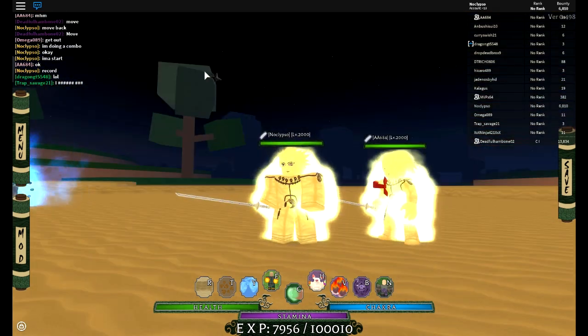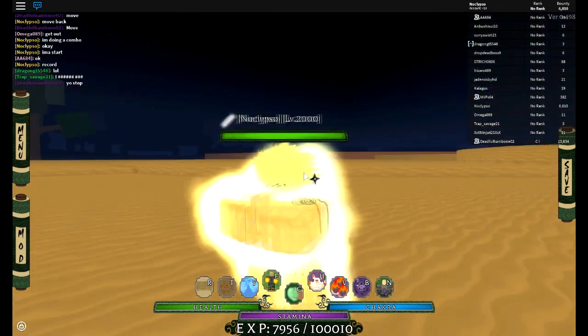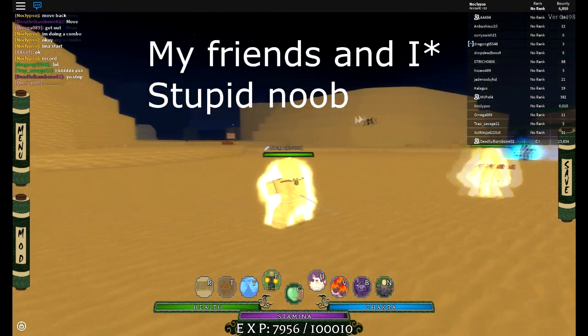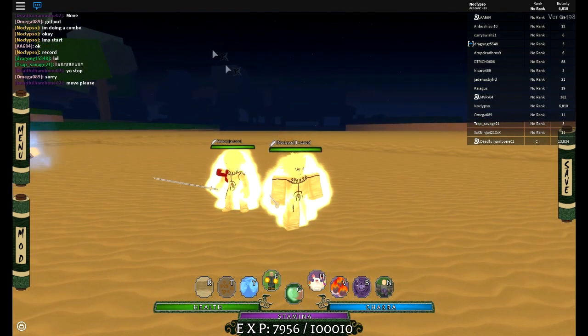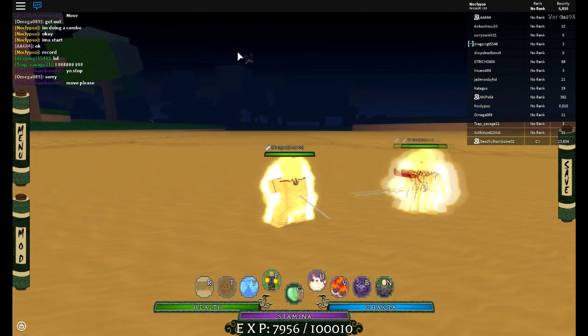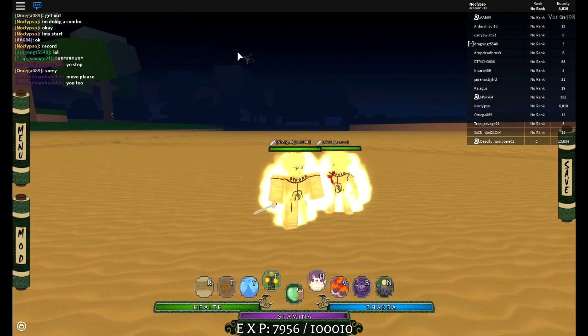Hey guys, noclipso here. Today the new update came out with the new Bijuu Mode, or the Kurama link. Me and my friends are gonna go and RK with it. I'm gonna show you guys a combo with this. It could be dodgeable, but it cannot at the same time — at the start you could dodge it, but after you're caught in the combo you're dead.